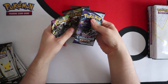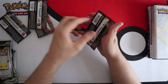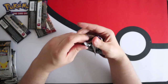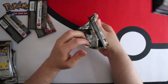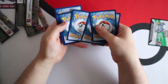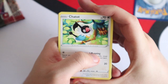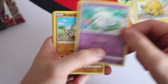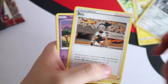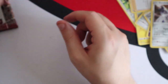We have two Vivid Voltage, one Battle Styles and one Chilling Reign — let's jump into these first. We have Chatot, Joltik, Cottonee, Mudbray, Slugma, Excadrill, Beedrill, Girafarig, a Reverse Telescopic Sight and a Holo Duraludon. The next pack gives us Chatot, Clobbopus, Skiddo, Shuppet, Ferroseed, Circhester Bath, Hitmontop, Zubat, a Reverse Magearna and an Electross.